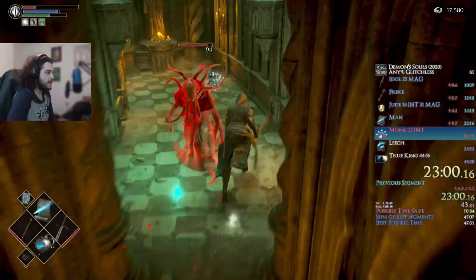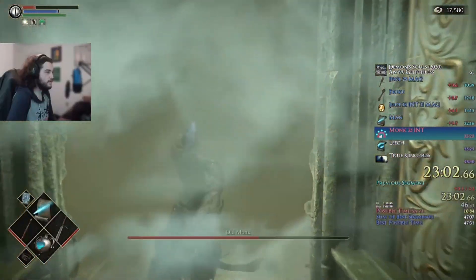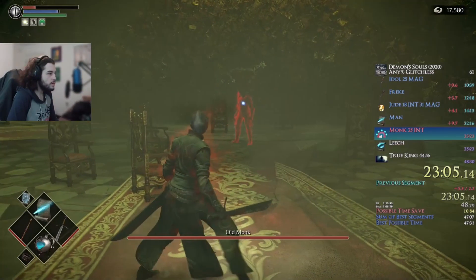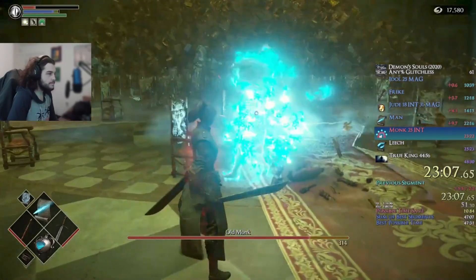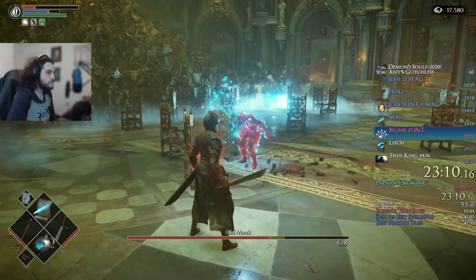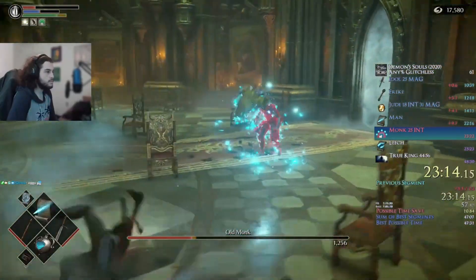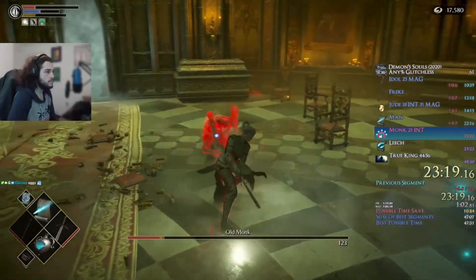Finally, the best possible opener and the most common from my experience. As far as we know there isn't much you can do to manipulate him to do this — I like to enter the fog from the left side but that may be placebo. This opener is super straightforward: shoot soul ray at him right before he attacks the first chair, then squeeze in another one just like the sprint opener, except this opener allows you to get two more soul rays off by strafing left and leading him to the next chair and doing the exact same thing. Knowledge from earlier fights transfers over and the same principles apply.